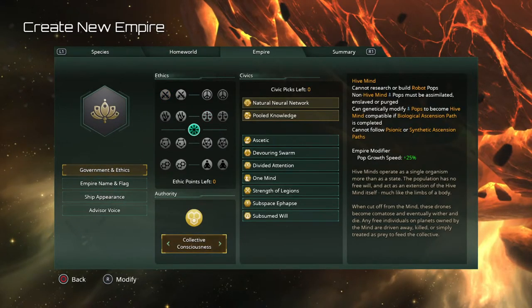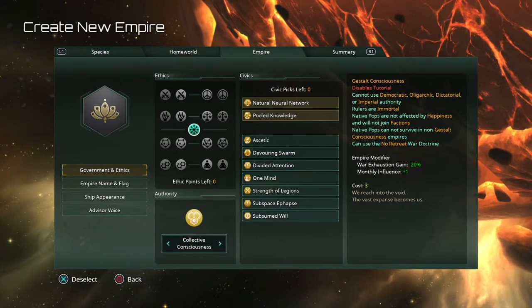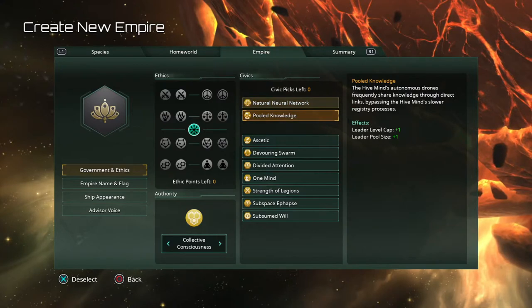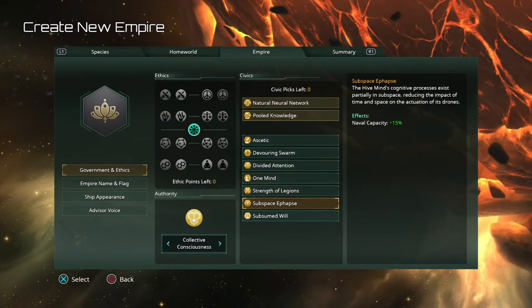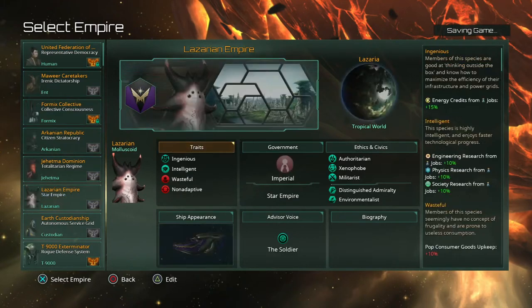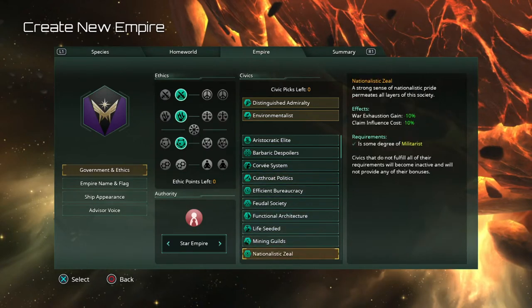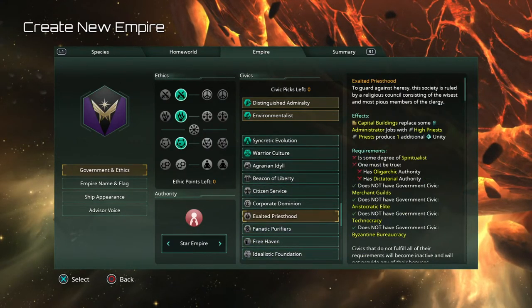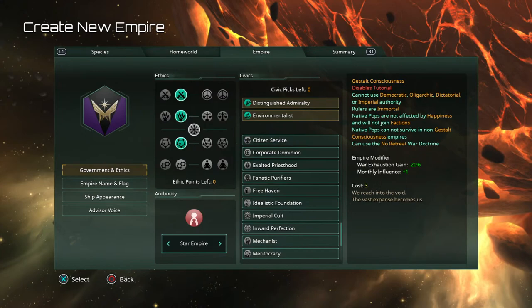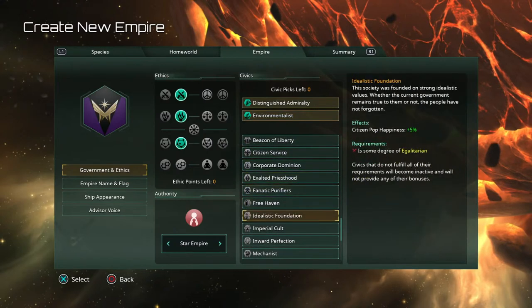With a Hive Mind your traits change, and the collective consciousness option changes your governing ethics and civic picks. The civic picks change with each empire type. The Hive Mind ones give you different bonuses — you usually get two civic picks at the beginning of the game. For a normal empire there are way more civic options, though some will be grayed out. The ones that are grayed out are affected by which governing ethics you chose — your ethics determine which civics you're allowed to pick.